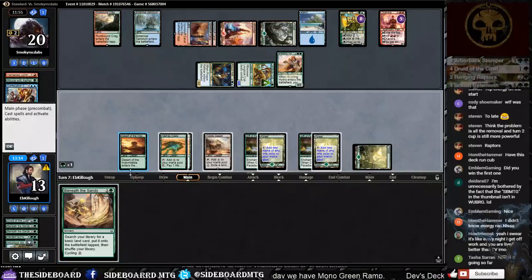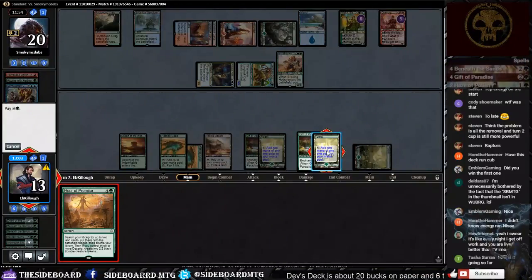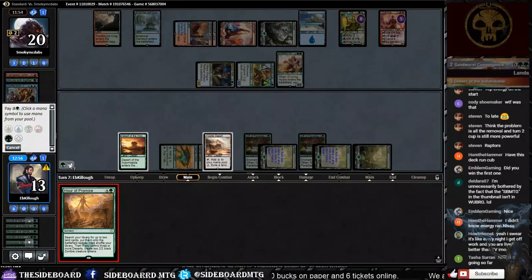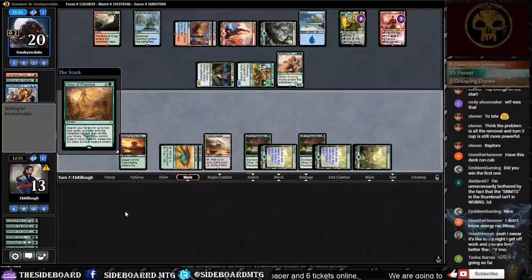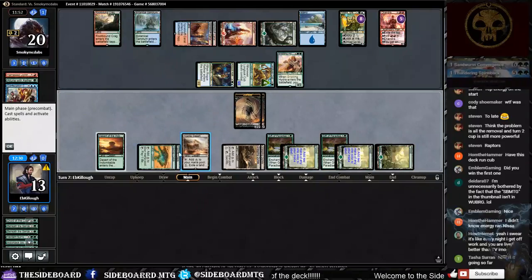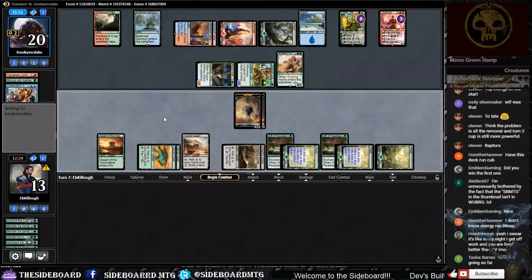We need to cycle this — we have to cycle. We get a couple blockers but I don't know if that'll be enough. We can try. I don't want to scoop early. Do we want to go the Grasping Dunes route? I don't think that helps. I don't see him doing any graveyard shenanigans, but technically activating Hostile Desert is cheaper at this point. I'm stretching for something to help us win.